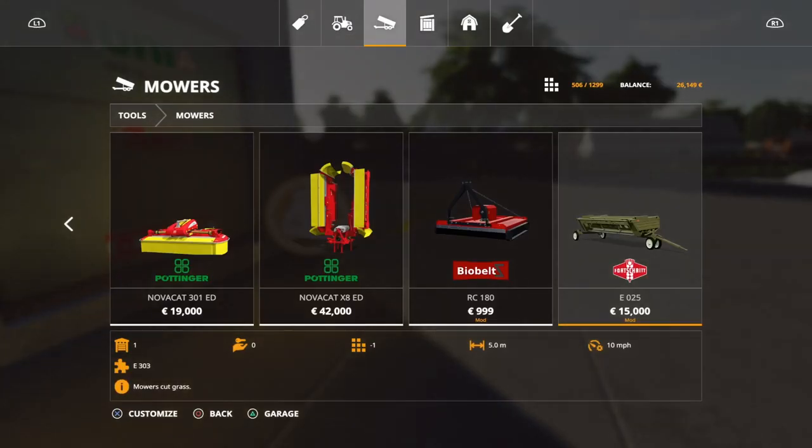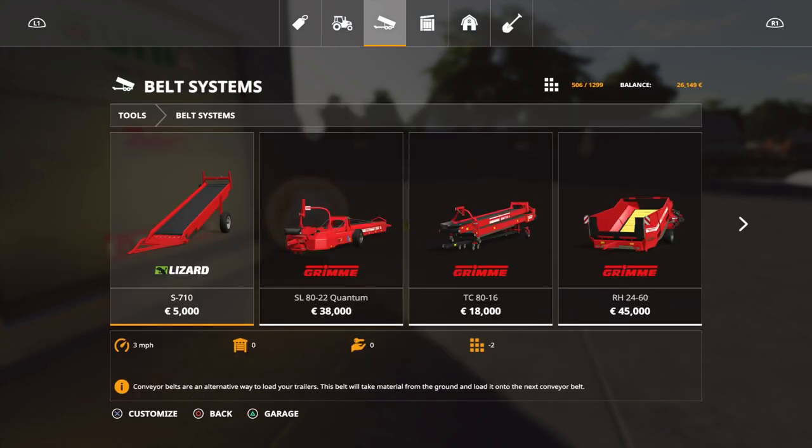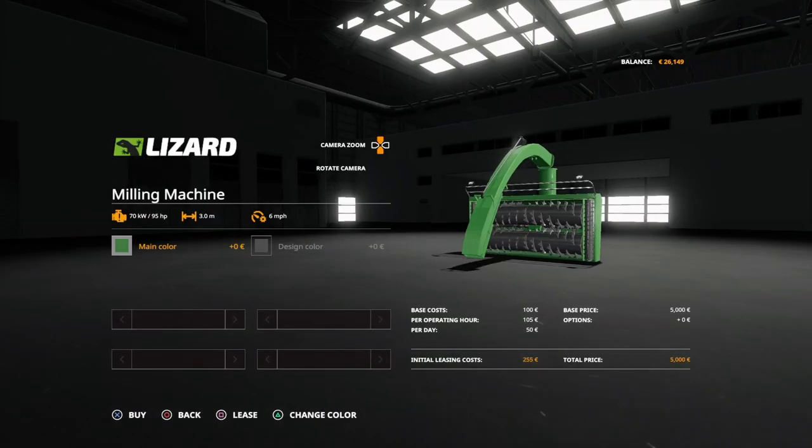While we're here, let's grab a milling machine. I think it's under miscellaneous. There we go — milling machine, that's only five grand. I've got loads of money spare, no worries. Let's get that.